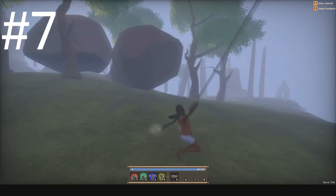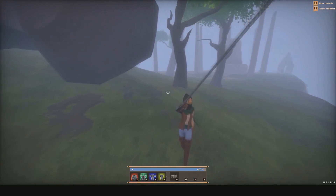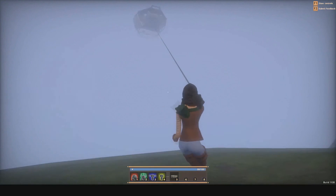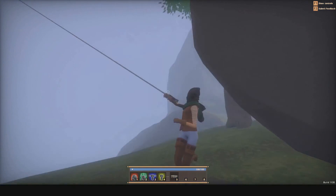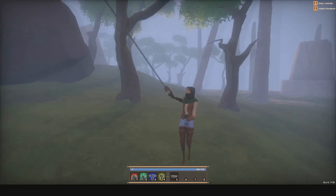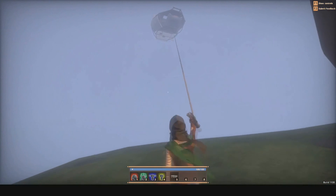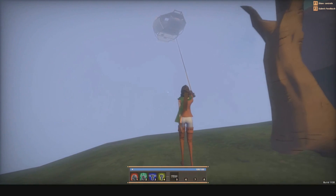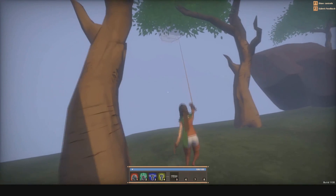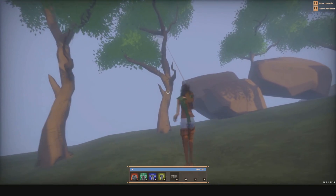Another thing you can do with ships is actually pull your ship to dock it in shipyards. As you can see on screen, you just pull it along and it follows you. Surprisingly, this even worked with the second tier ship — there are a few different types — and I could still pull it with just one person, which was pretty cool.